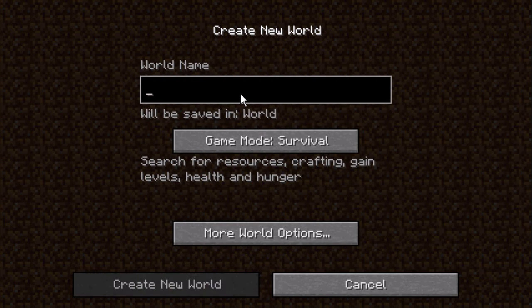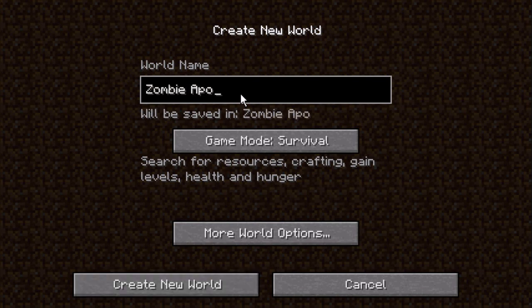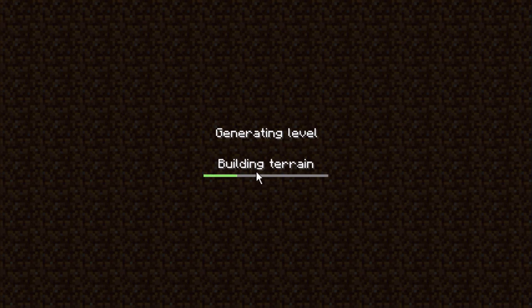Alright, let's just create a new world real quick and we'll be on our way. World name will be Zombie Apocalypse 2. And I'll show you what it is in the end, too.